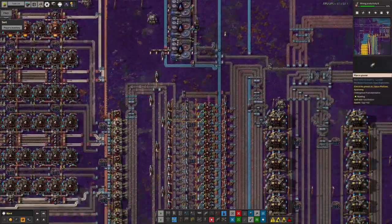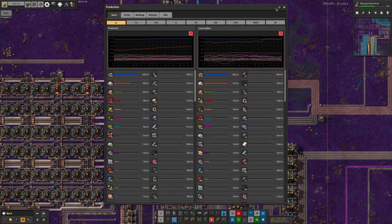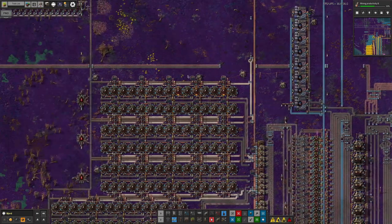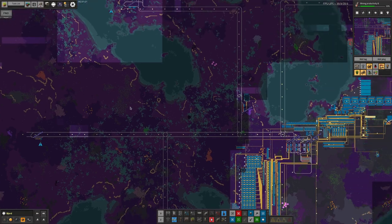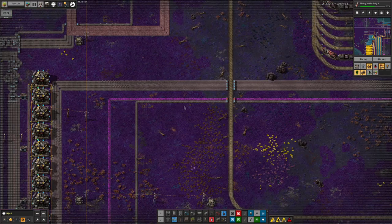Looking at the production graph, before we were making holmium at about 80 to 85 per minute, and now we've gone up to 122 per minute. Quite a lot of that is from the improved modules, although Tristan also says he has built a new mine. So there's been some further expansion as well - we'll look at that later.